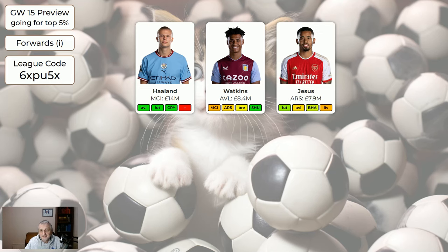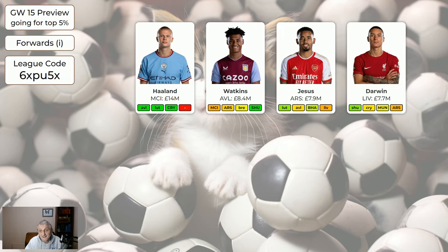Watkins is just ticking along still. Jesus — hopefully he's going to be alright. Darwin gets lots of good chances but just isn't putting them away. However, away to Sheffield United, then Crystal Palace, then home to Man United — he's still worth having. If I was wildcarding I probably wouldn't buy Darwin and would spend that money on Trent instead, but if you've got Darwin you don't need to get rid of him. I've looked at swapping Darwin and maybe White for Trent and maybe Archer, but that would cost me four points since I've only got one free transfer, so I'm probably not going to do it.